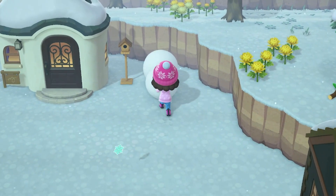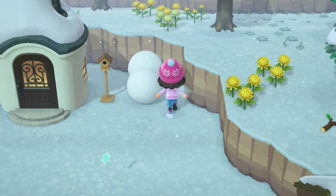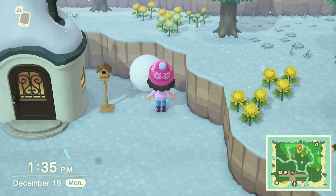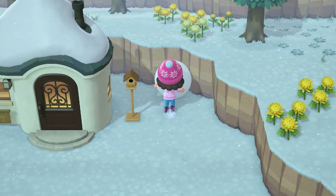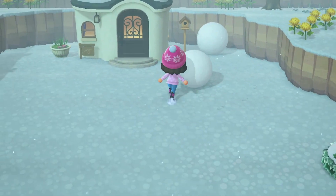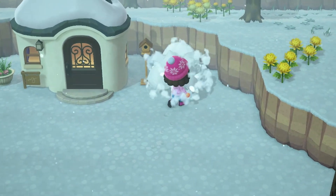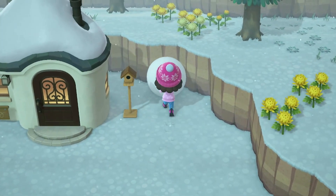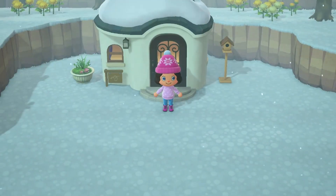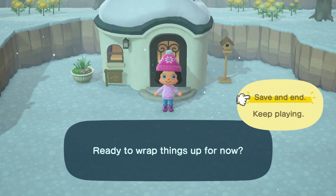I was trying to get a few extra nook miles by building a snowboy right next to the house, but for whatever reason I couldn't get them to join and the only option was to blow them up. I tried it again in the same place and it happened again — I guess it just doesn't like being that close to a cliff. I've had enough of this day, so we're going to time travel to the next day.